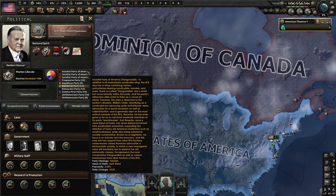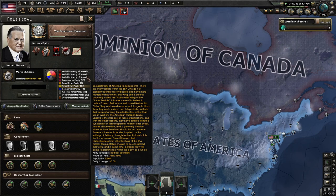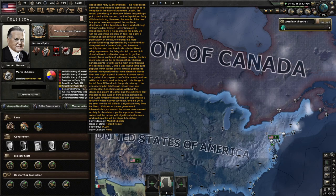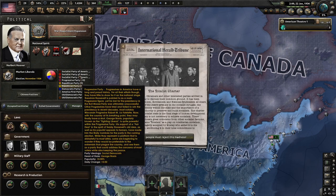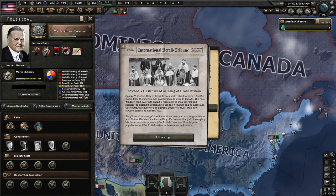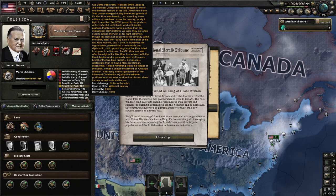Look at all the political parties: the Socialist Party in multiple versions — Vanguard, IWW, and Independent. We've got the Progressive Party, the Liberal and Conservative wings of the Republican Party, the regular Democratic Party, the Totalist Charter, the America First Party, and the Old Democratic Party led by Murray. I'll be honest — I want Murray to get into power for this campaign. And then there's the National White League, also led by Murray.